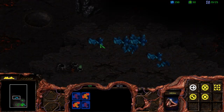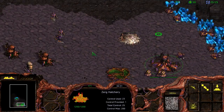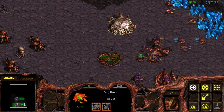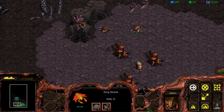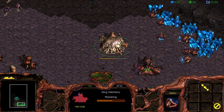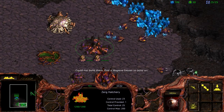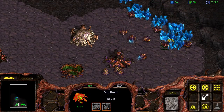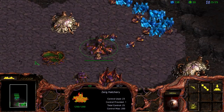We should secure this base on the top side as early as we can, so that we can benefit from the extra minerals and gas. We are definitely going to be needing it when we start creating Mutalists. Let's build some defenses in the meantime — we might be experiencing an attack very soon and we don't want to be caught off guard. Build your Sunken Colonies close to one another so that you can deal the full amount of damage, and from here on out just continue making drones and getting gas.